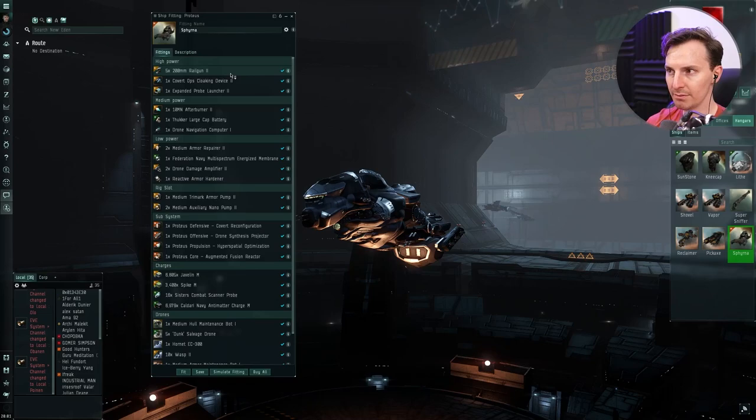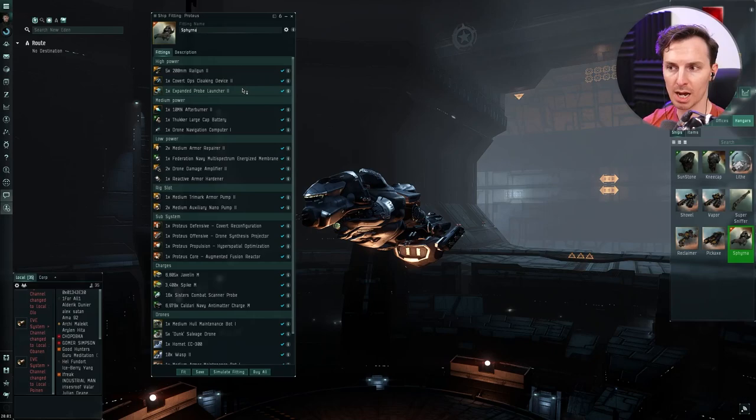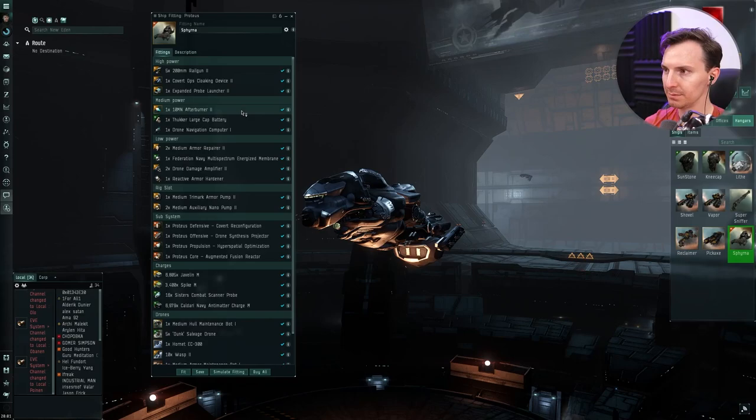High slots: here are your five 200-millimeter railguns. Less range, but you can fit five of them safely with our CPU and power requirements. One Covert Ops Cloak makes sense. Expanded probe launcher — we're going to use combat probes with this. I find that using combat probes is actually better because it scares away people who don't want to PvP, and it lets me kind of do what I want. We did get to gank somebody, but we didn't go out to actually gank somebody.